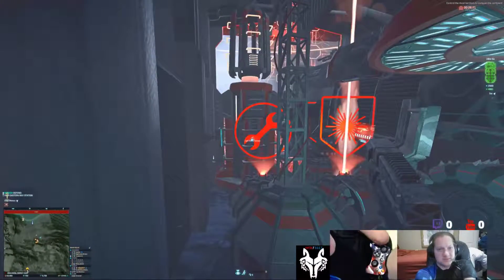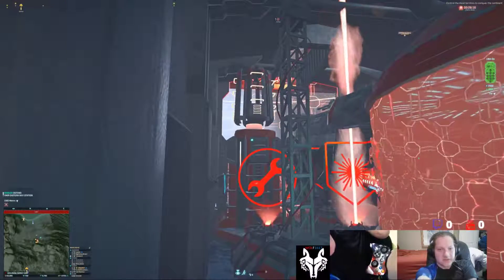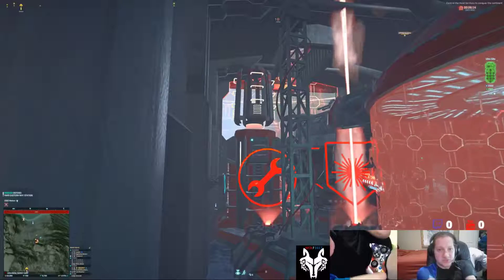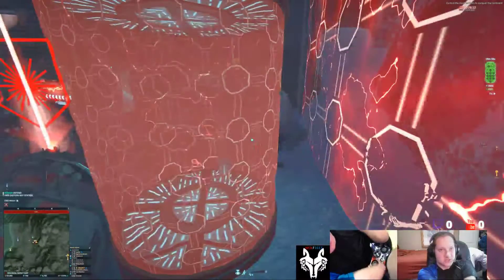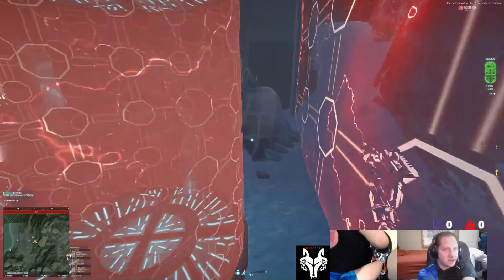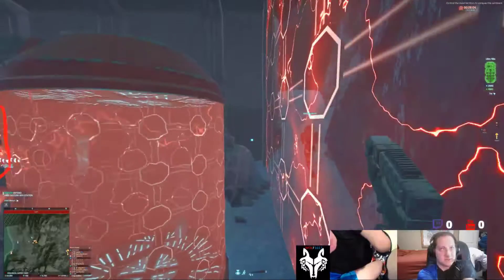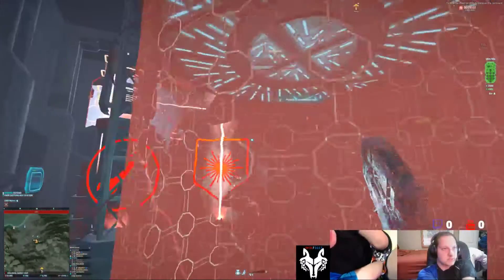I don't know what happened, but this is a new update. The Pain Spire used to have a range where it shows up like skulls — showing like my death, I guess. But they made it so it doesn't show that anymore. So yeah, this would be the main core setup.